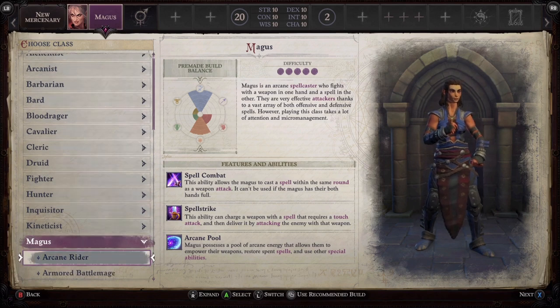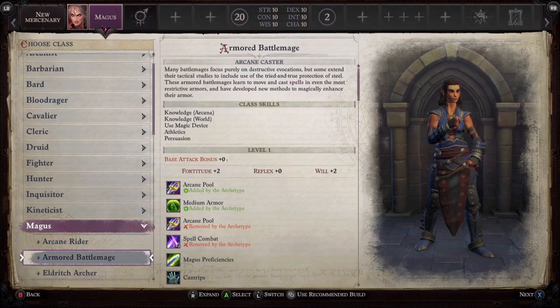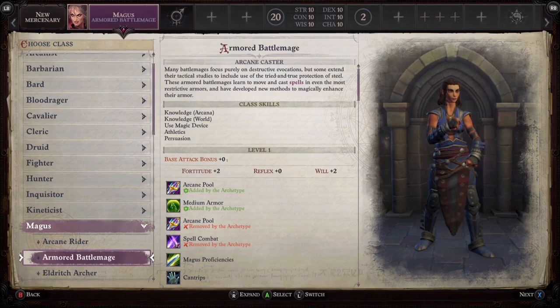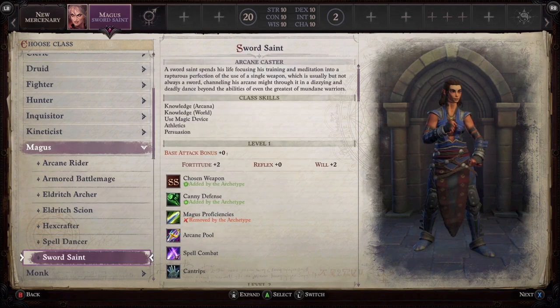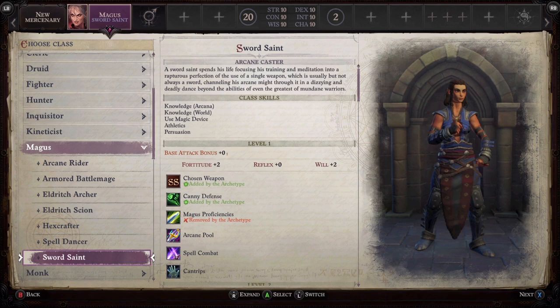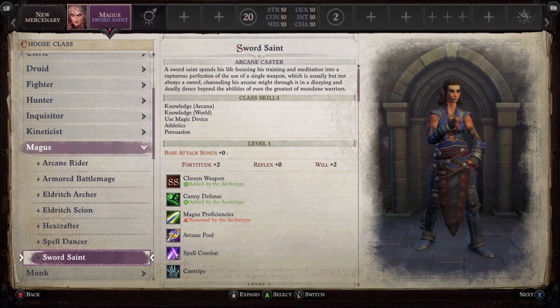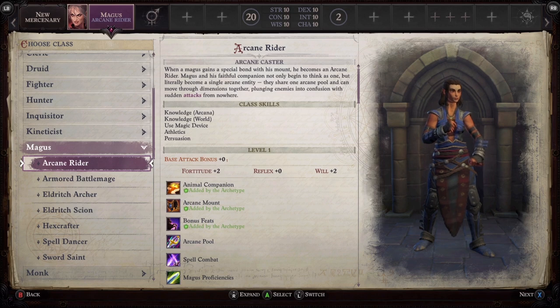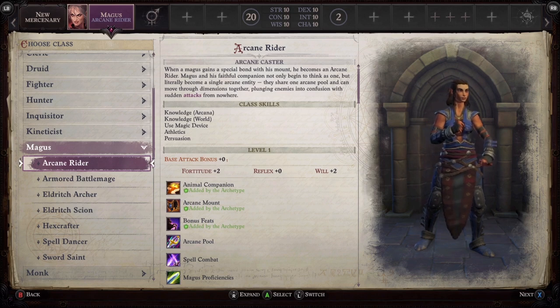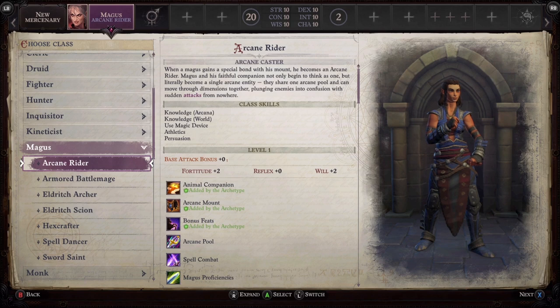I should probably start by explaining exactly what a Magus is. They are a hybrid between melee attacks and magic. They can always cast and use magic attacks as long as they have one free hand to do so. So they operate with one-handed weapons and use their spare hand to cast their magic.